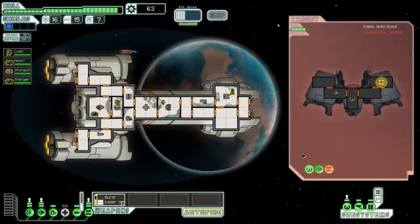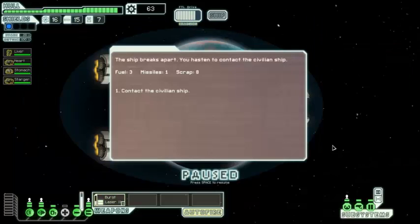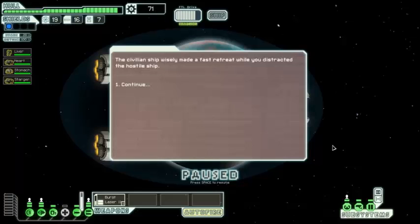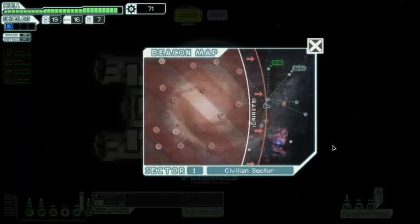With these ships, the fewer systems they have, the more power they have in their weapons, which tends to mean really good weapons. The other good thing is that they don't have cloaking or shields, but those more powerful weapons are not really good for us with our weak shield. Down they go. They give us three fuel, one missile, and eight scrap — pretty good. The civilians made a fast retreat while we were distracted at the hostile ship. I would have done the exact same thing.